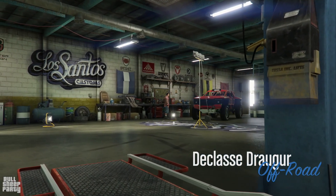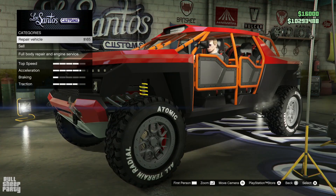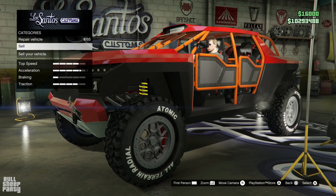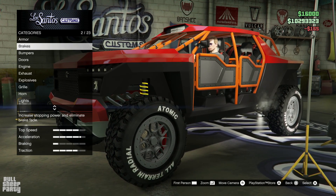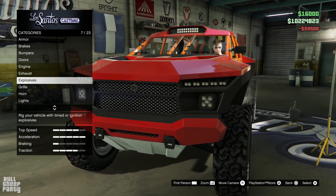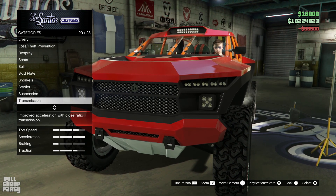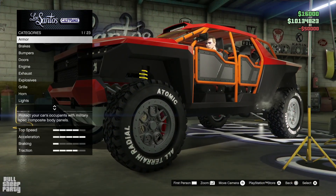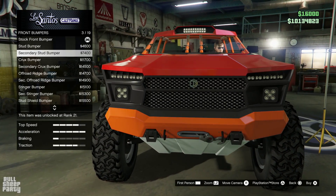Here we are in Los Santos Customs. This vehicle is part of the off-road category in GTA Online. As for how much you can sell it for — a huge loss, so no surprises there. We're going to re-spray the vehicle and then upgrade all the performance options up front, aside from the armor because I don't care about that. Suspension, transmission, and turbo — important ones. Just by skimming over the customization options I'm kind of excited for what we're in for.